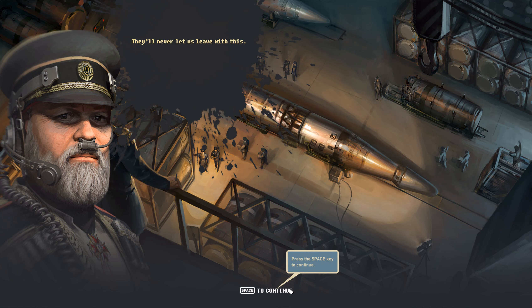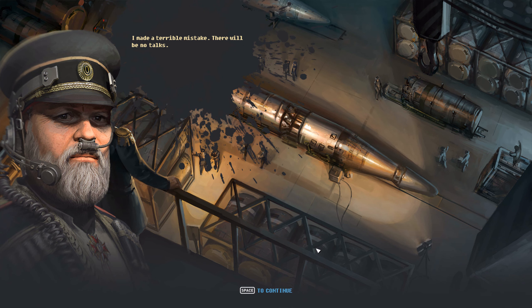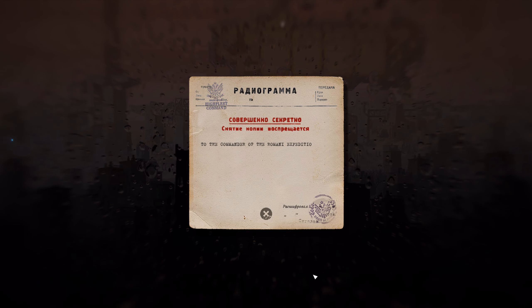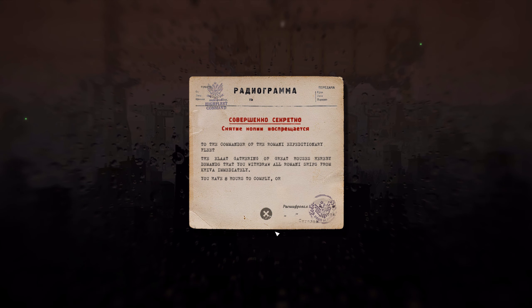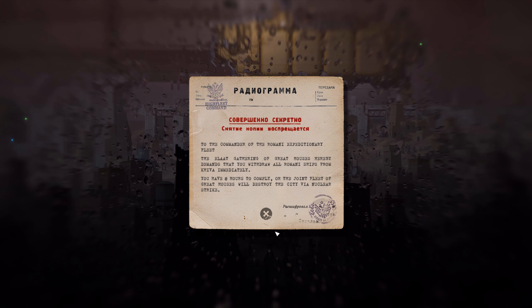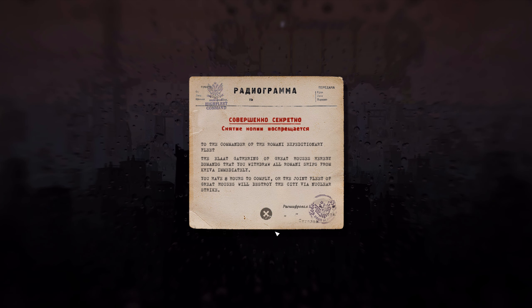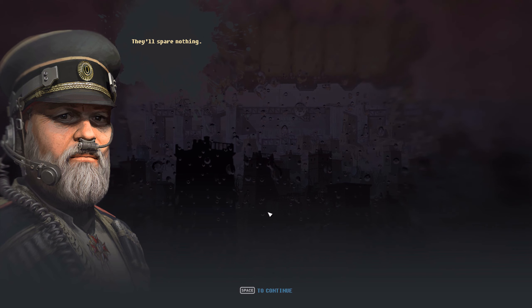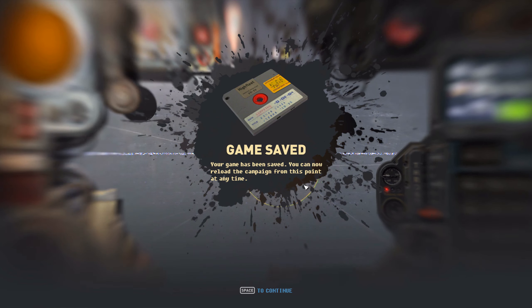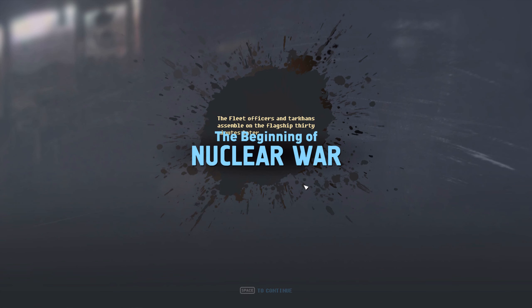They'll never let us leave with this. I made a terrible mistake — there will be no talks. An ultimatum arrives: the Elad gathering of great houses demands that we withdraw all Romani ships from Kiva immediately. We have eight hours to comply, or the joint fleet of great houses will destroy the city via nuclear strike. Everything they have, they'll send our way. Oh crap — the beginning of nuclear war.